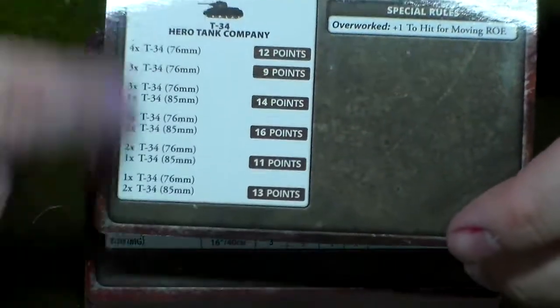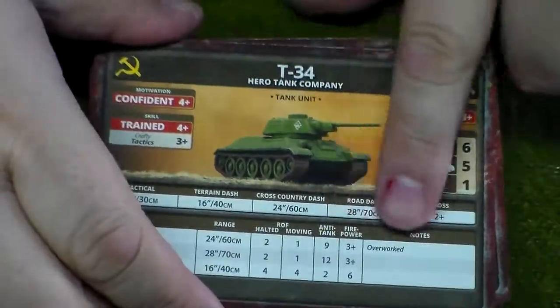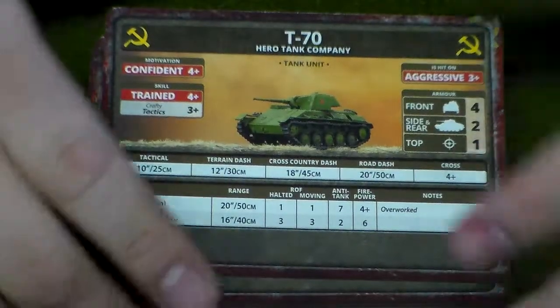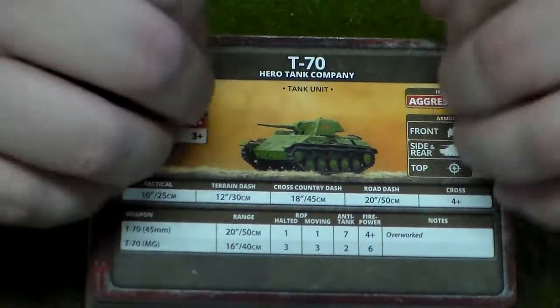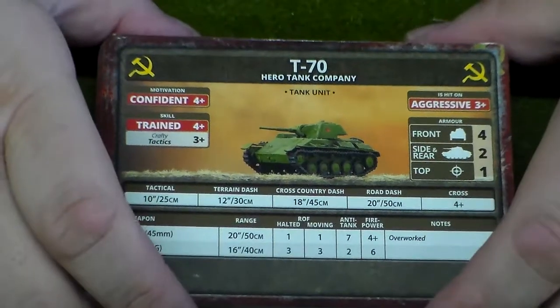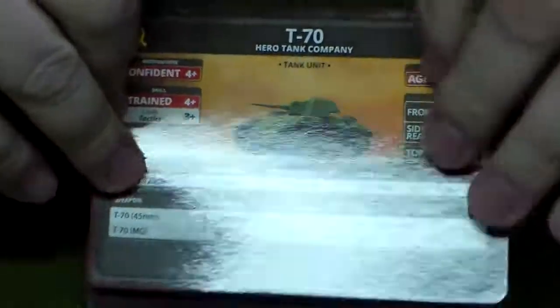On the back they tell you how many, the point values, and any special rules. Unit cards are definitely an improvement over the past because now special rules are printed right on the card, which makes it much easier. Here's the Hero T-70.